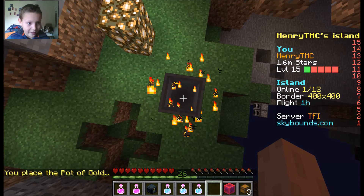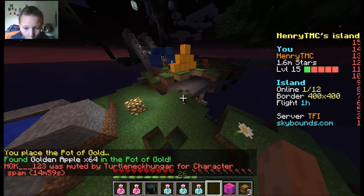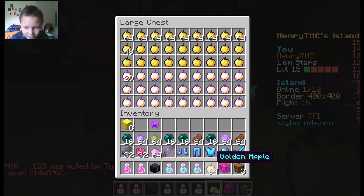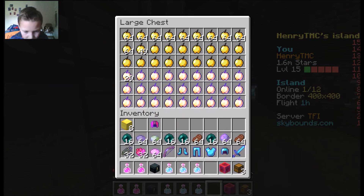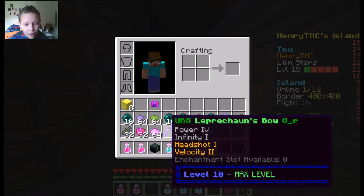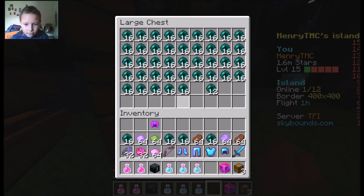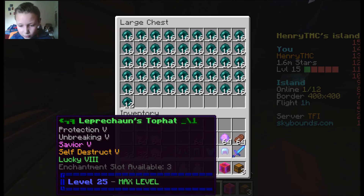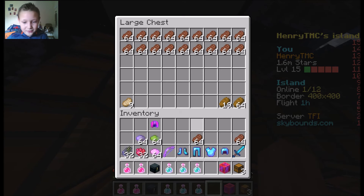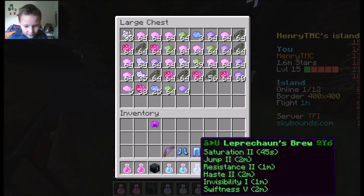No idea what that does - maybe it's like a new armor set. 64 golden apples - I think I already have enough but I'm not gonna complain, you can never have too many golden apples. Because I've unlocked this for a lifetime maybe I should make a chest just for the leprechaun stuff - that'd be pretty cool, a chest full of it. Literally for endless leprechaun armor. Let's put all the spells in here - you get loads of spells. Let's put all of the potions in there, and the luckiest helmet too.